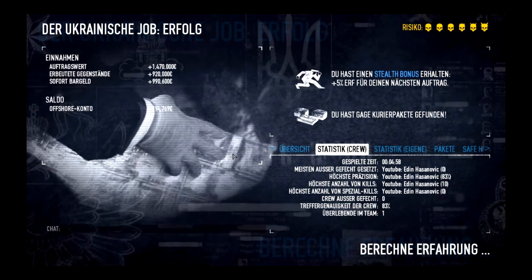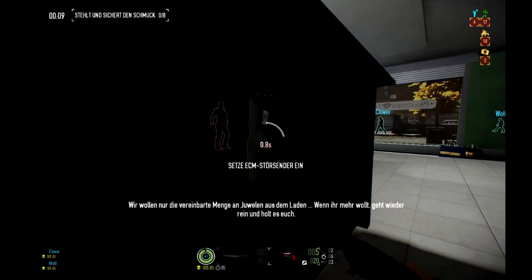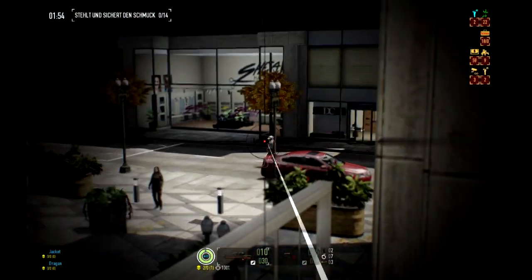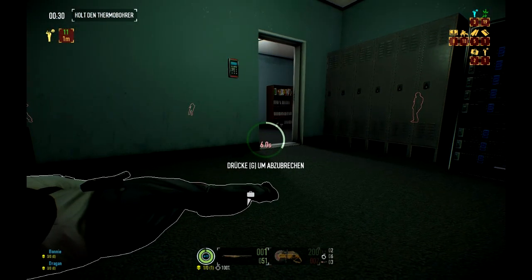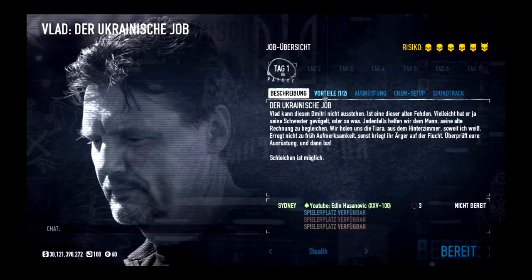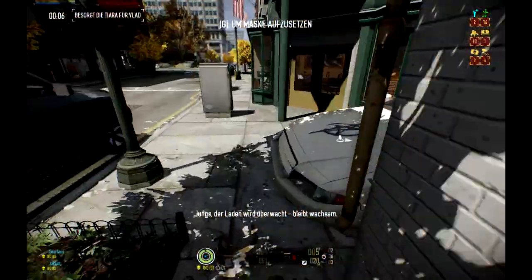I calculated which contract gives the most money when played for one hour. Fourth place is the jewelry store at 3.1 billion dollars. Third place is the diamond store at 4.26 billion dollars. Second place is the bank heist at 7.76 billion dollars using the 1.5 billion value per run. And the winner is the Ukrainian job with 8.1 billion dollars per hour! If you want to see more videos like this, be sure to leave a like and subscribe. Hope to see you soon — goodbye!